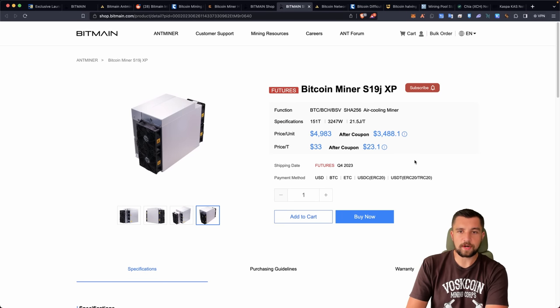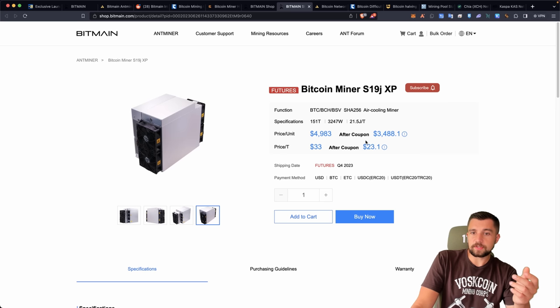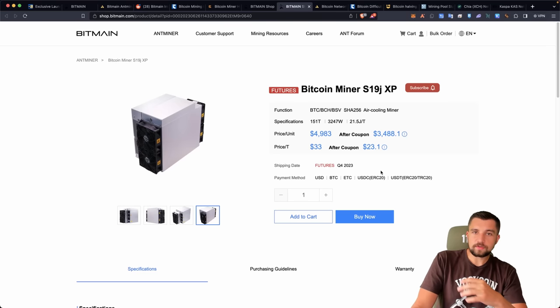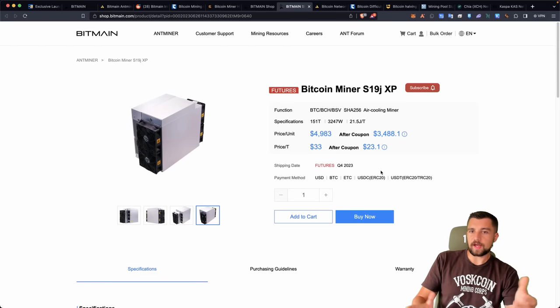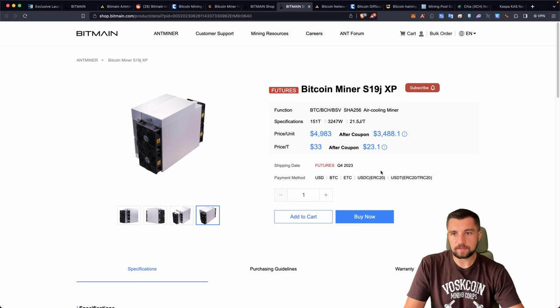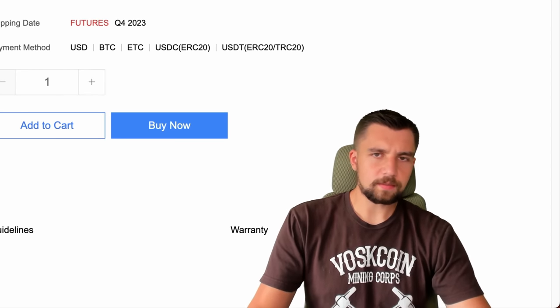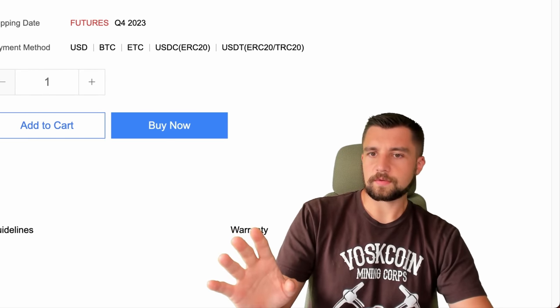If you grab one and the coupon eligibility is still there, you can buy from Bitmain for around $3,500 to $5,000 for this miner. Keep in mind this is like previous generation hardware, and these are not shipping soon — they're supposed to ship sometime in Q4, anywhere between October and end of December. Also, you always pay a 30% tariff markup import tax in the United States when buying directly from Bitmain. Depending on where resellers source their miners, they may have already absorbed that tariff — a lot of people overlook that.